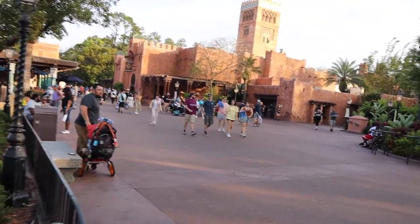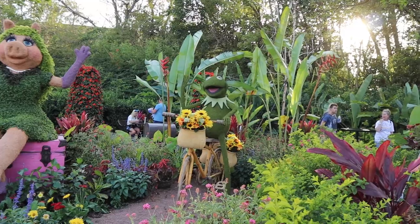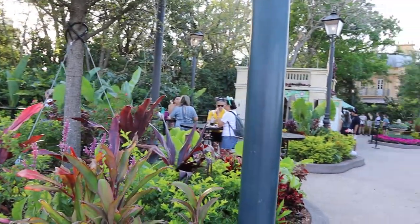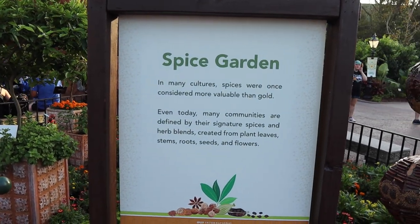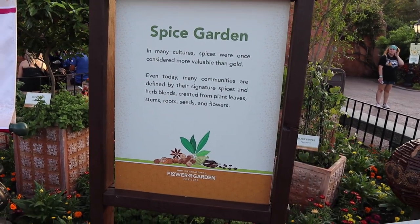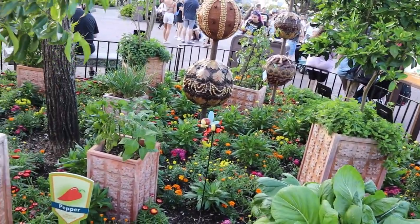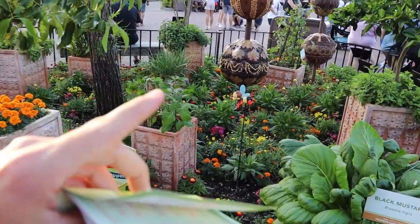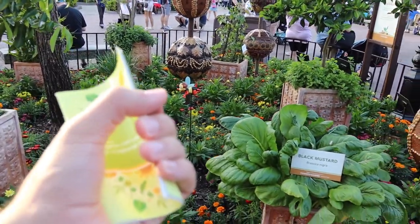My next topiary stop is in between France and Morocco — this is Miss Piggy and Kermit, who for the longest time were over in France but it looks like they've been moved. And this is the Spice Garden. 'In many cultures, spices were once considered more valuable than gold. Even today many communities are defined by their signature spices and herb blends.' The garden showcases multiple different herbs and spices. I feel like I've seen every single Spike the Bee by looking at all these gardens today, so this has probably ruined the Pollination Exploration scavenger hunt for me. That's it for Morocco — now heading over to Japan.